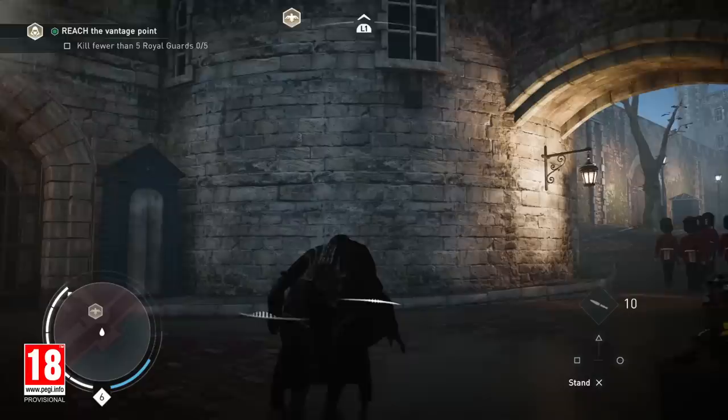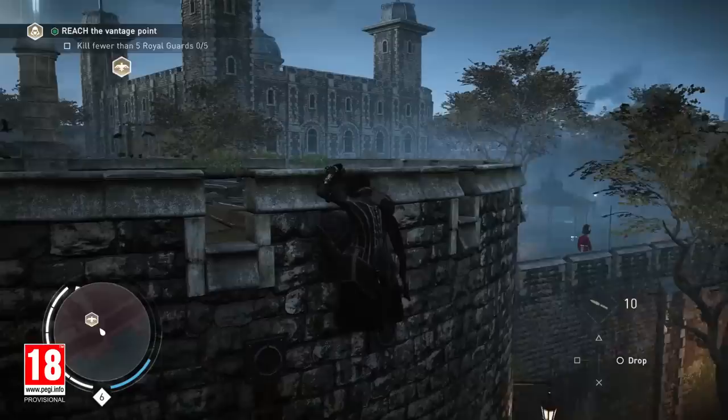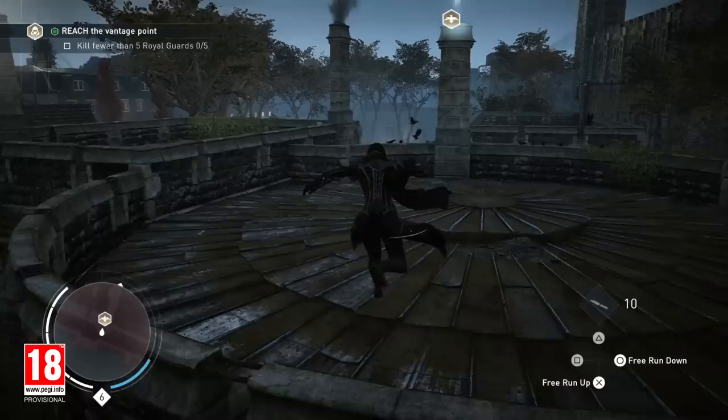Let's use the iconic Assassin rope launcher to scale the building. We're now reaching the vantage point highlighted by the eagle icon. Vantage points are the starting points for all of our black box missions.